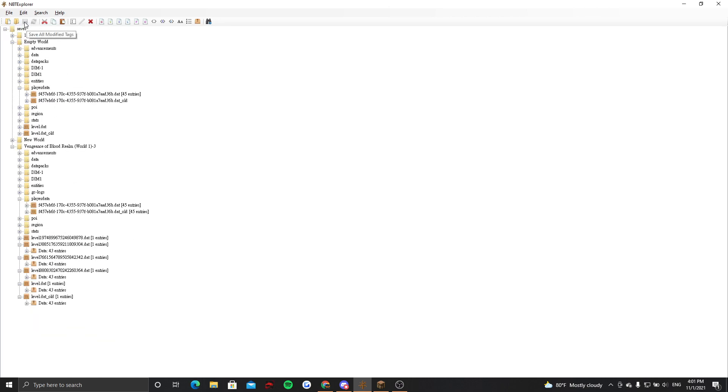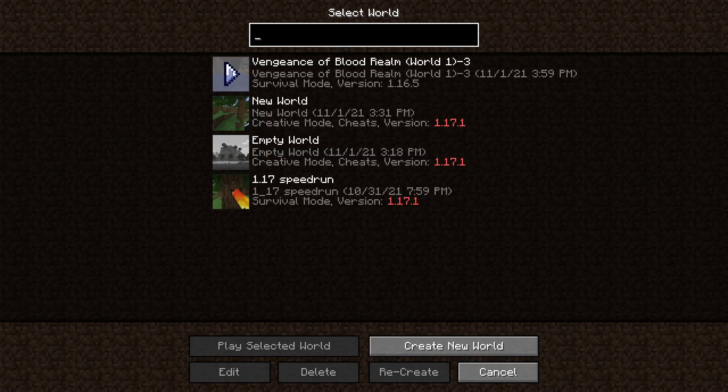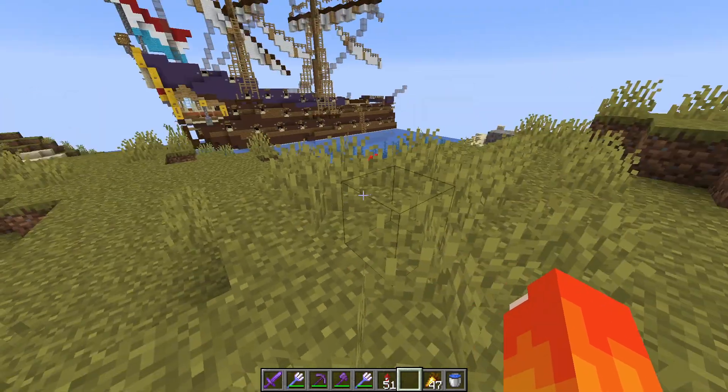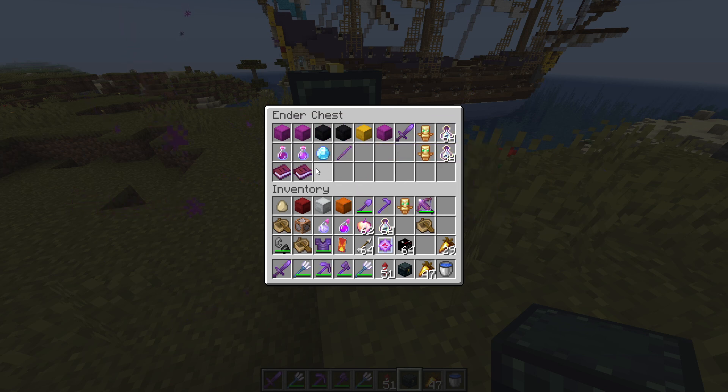Make sure you click save — you definitely want to save that once you're done with it. And that should be all of it. So what it usually does is it defaults your items to whoever saved the world. Now if I come over here and put an ender chest — it's all of my items now, alright?